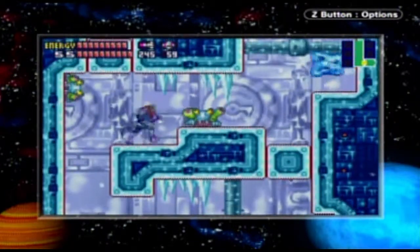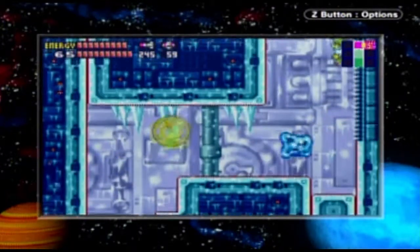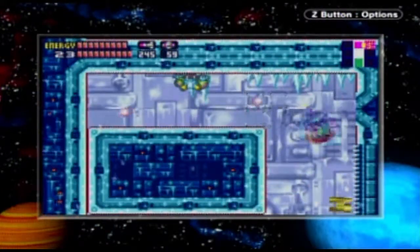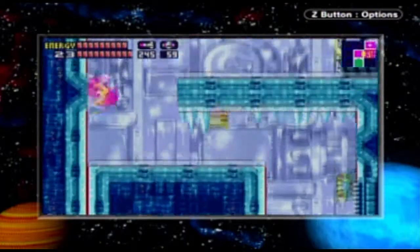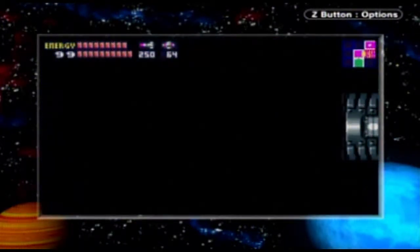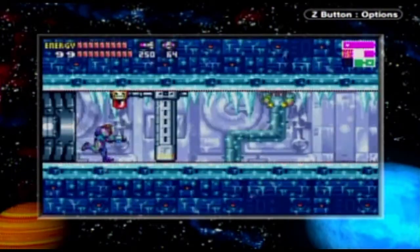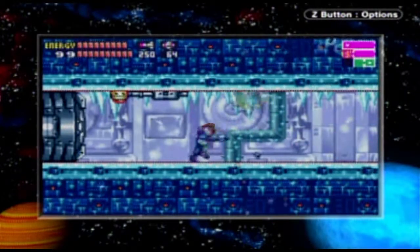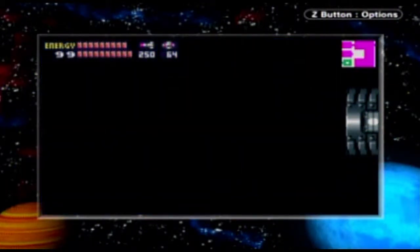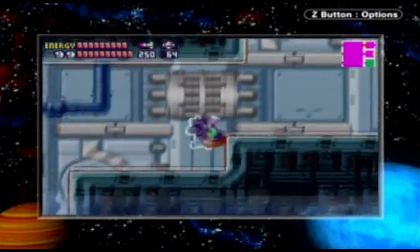That's everything in Sector 5 now. As we're going through here, you see — the X were a very scary foe for us initially, being able to mimic everything, including ourselves. But with all these abilities, and how Adam discussed the X getting stronger — now with all these abilities, especially with our screw attack, you see how easily we are tearing these things apart now.